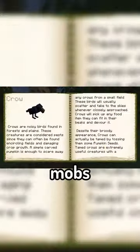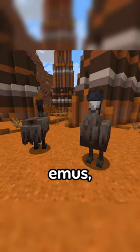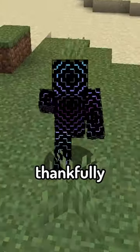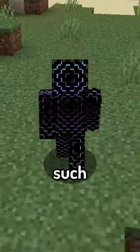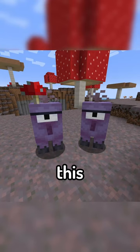The mod adds 89 new mobs to the game, ranging from real life animals such as raccoons, emus, elephants, and rattlesnakes, all the way to things that thankfully do not exist, such as the farseer, crimson mosquitoes, mimicubes, and this thing.